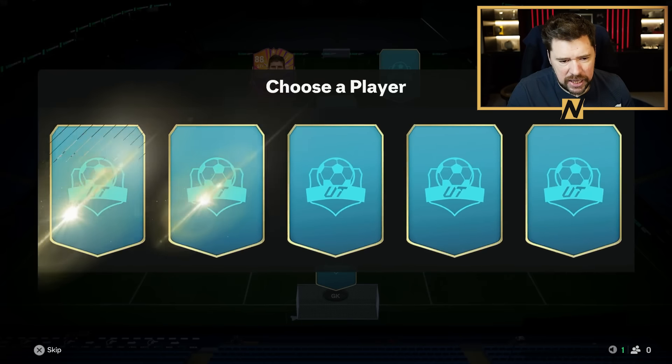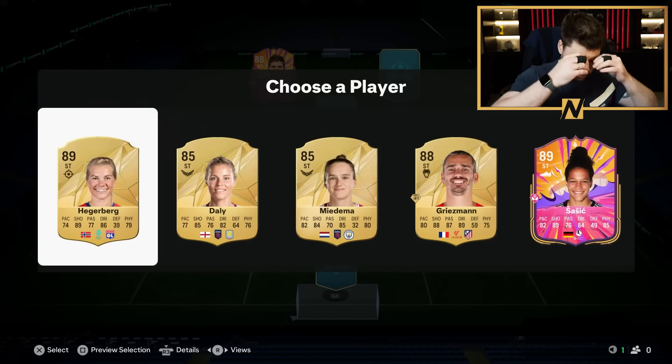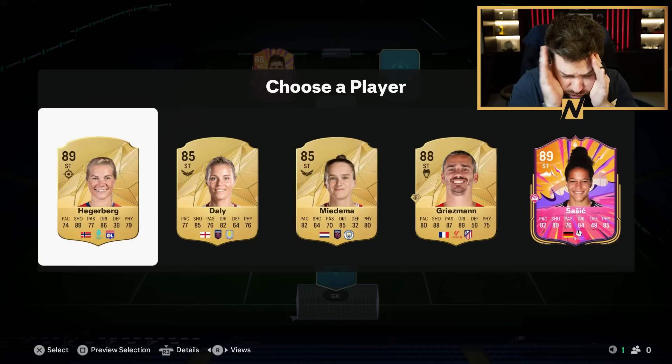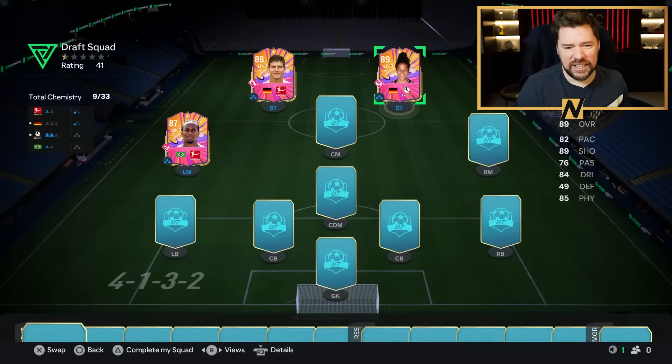Two Bundesliga heroes in the squad and... I really want to take Griezmann because he's got finesse shot plus Hunter. But no, I'm going to take Sasic because this is a hero draft, baby. Let's go.